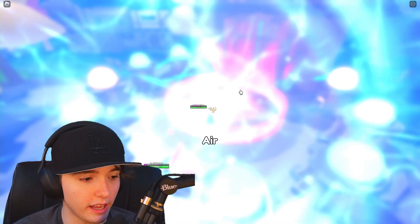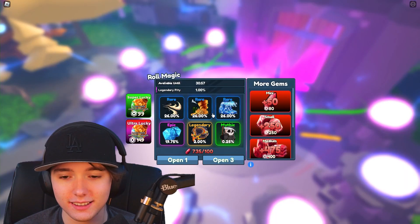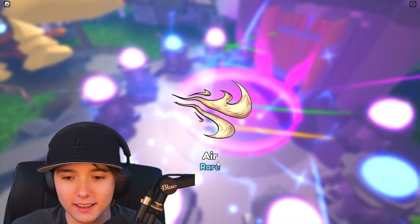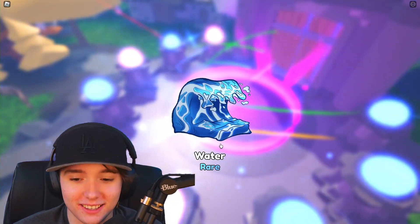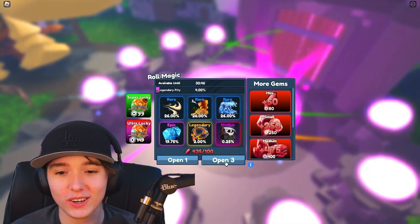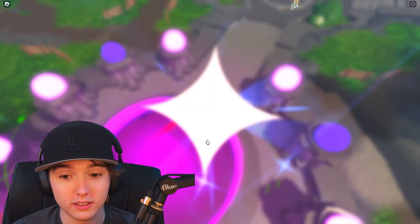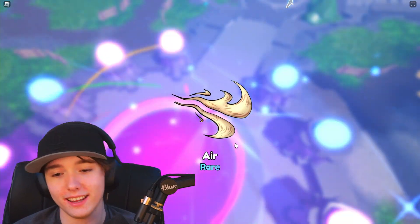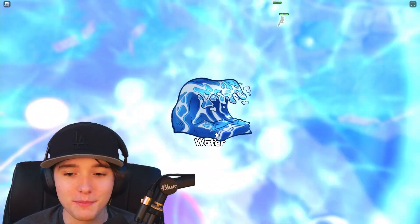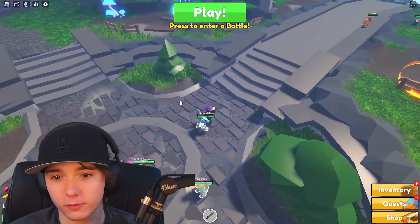I can open up some items now that I have some gems. Let's see what I get — air, it's a common. Let's open three since we have all these gems. We got rare air instead of common air — that makes a lot of sense. Water rare. Oh, looks like we're gonna get something big — we get rare air again.